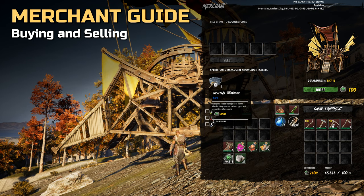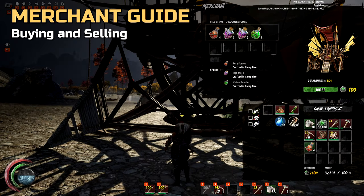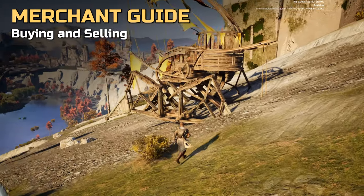Some merchants offer various items from modules and tablets to special resources. What they sell is shown on the lower part of the interface including the quantity available. This is not exclusive to you, so another player might have already bought some or all. Other merchants might desire certain items — for example, one might want to buy a range of vitamins, which is also an alternative way to gain floats.